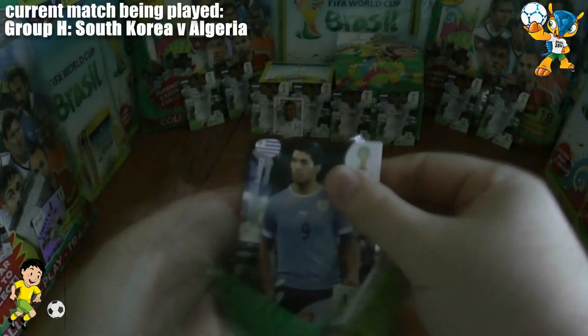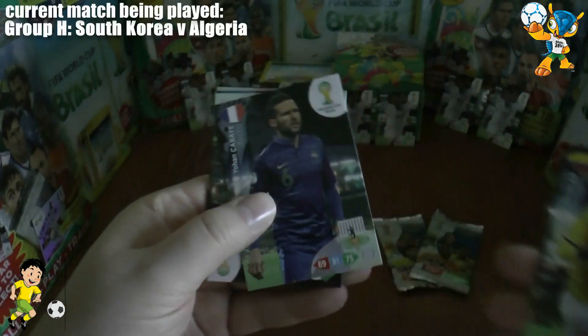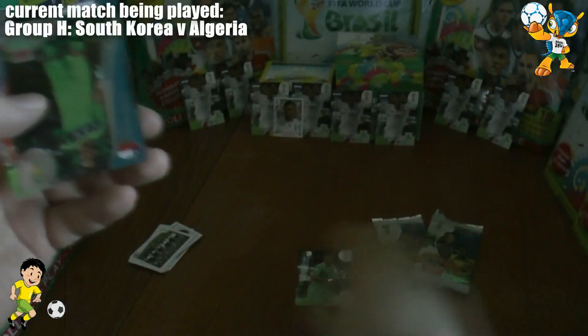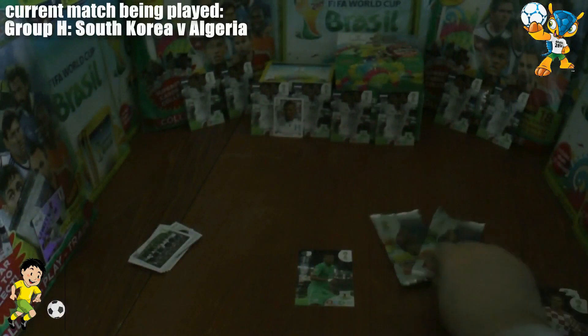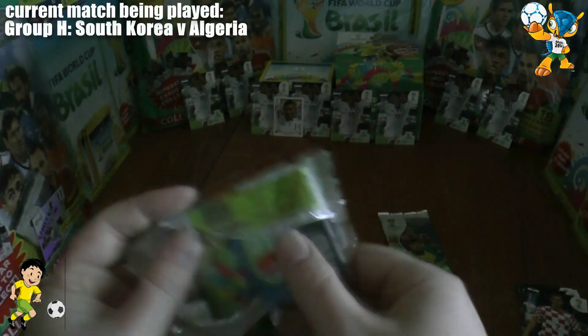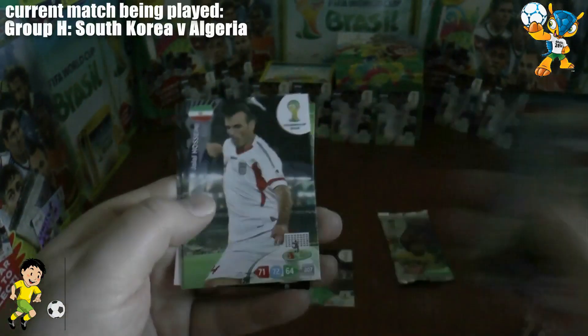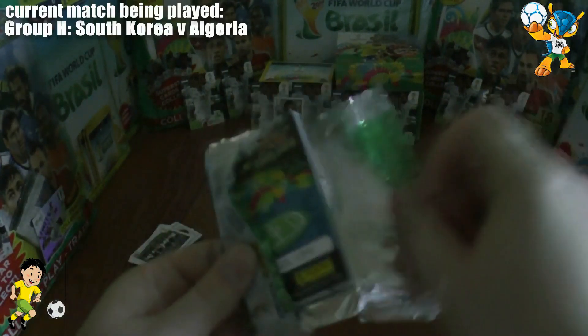Moving into the second half with the Adrenalyn XL trading cards: we have Suarez, followed by Aguilar, Caboy — and Algeria has taken the lead against South Korea through Tade! South Korea 0, Algeria 1. We have Bravo, Gonzales, Gigi, Sergio Ramos, and finally Strinic. Next packet — Algeria with an important one-goal lead away to South Korea. We have Rios, Isaguri, Negredo, Boateng, Akanthiv, Philip Lahm, Hosseini, Benaglio, and finally Armero.